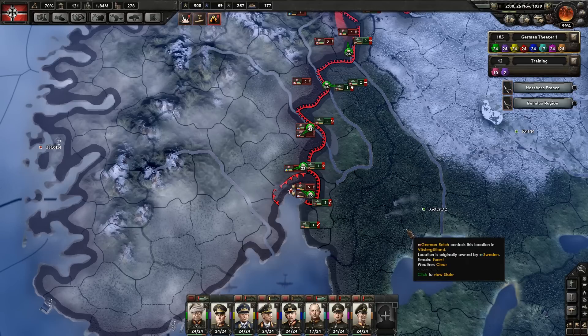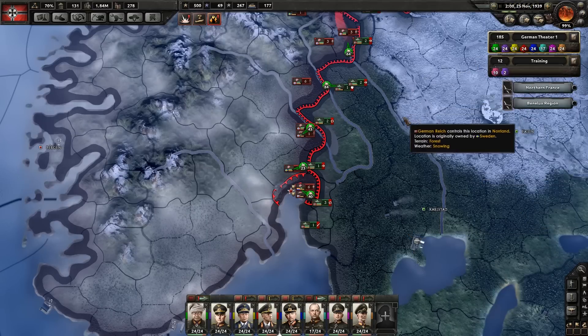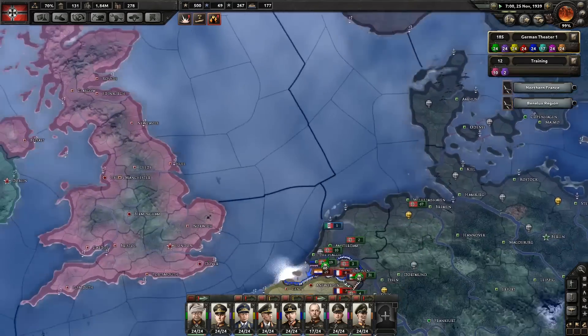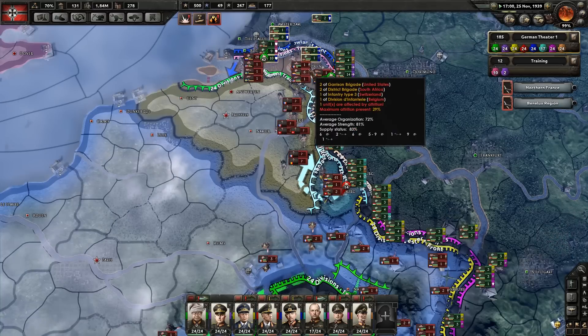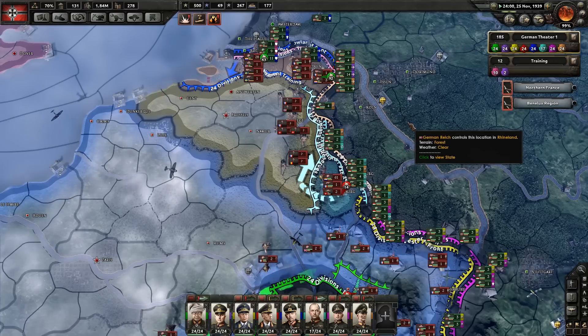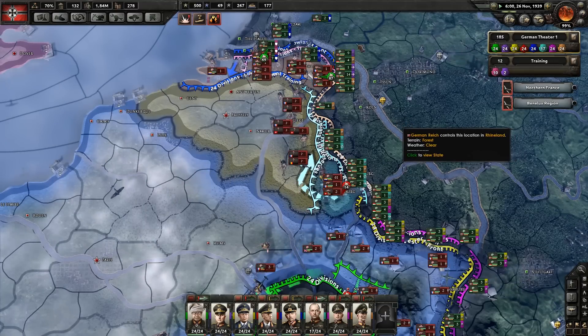Hello there guys, it's me on Stable Voltage and welcome back to episode 12 of Hearts of Iron 4 as the German Reich. We managed in the last video to get the Netherlands to capitulate. We're currently pushing our way into Scandinavia. Now that we've dealt with the Netherlands, we need to continue to move in there because they still have some land that we're not controlling. Once we get in there, we'll start work on Belgium and hopefully get them out of the war pretty quickly.